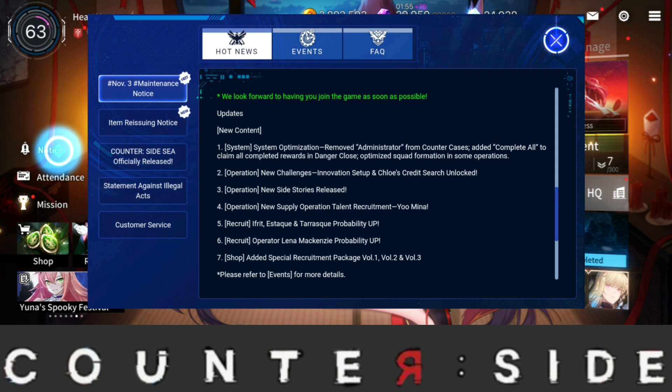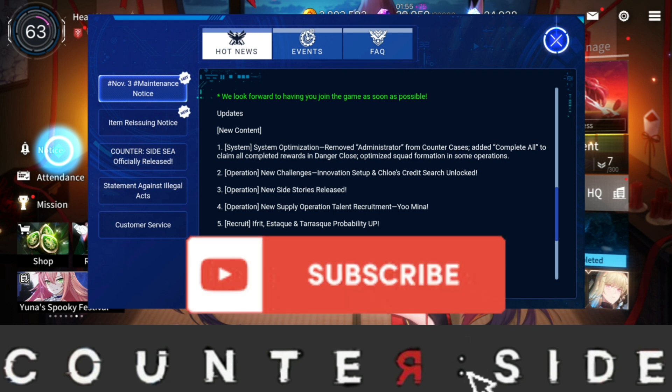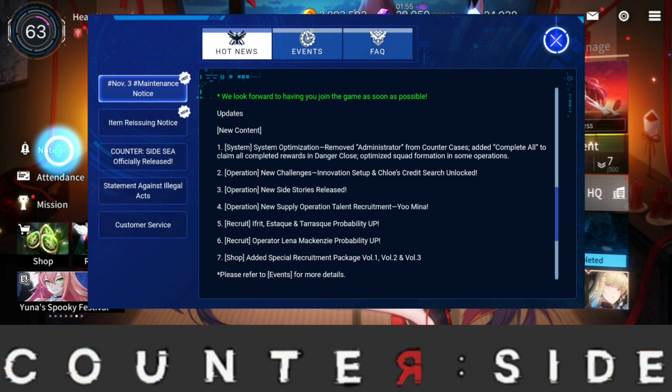Moving on to the second update item — operators get a new challenge: Innovation Step-Up, and Chloe Credits Search Unlock. I believe this is the gold and credits one, plus the blue ticket setup used to enter Dive. The Chaos server recently got this as well, so it's pretty hype. I'm not sure how hard it is, but I will be making several guides on this new content.